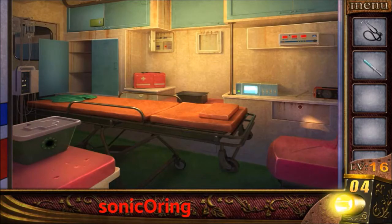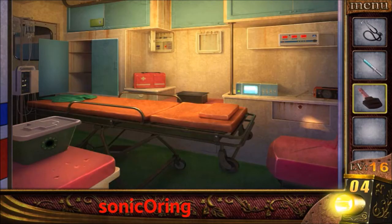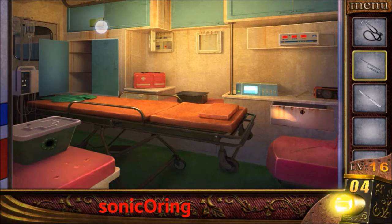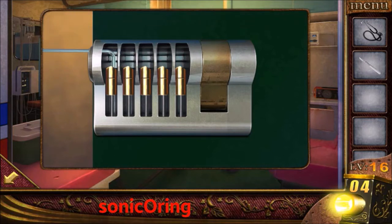Get the needle filled with oil. Tap on the right chair and get a key. Use the key to open the right drawer and add the oil from the needle to remove the rust. Get the paper clip and knife. Use the paper clip to open the top-left drawer — the key sequence is five, five, three, five, two, five, one, then two, five, one, three.